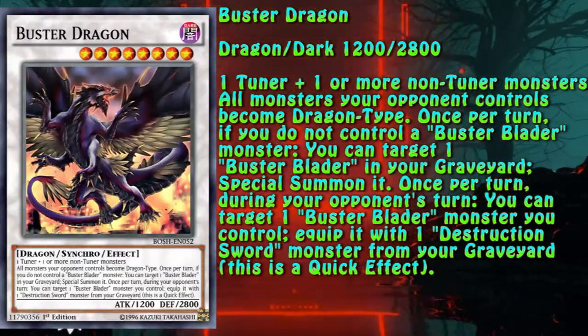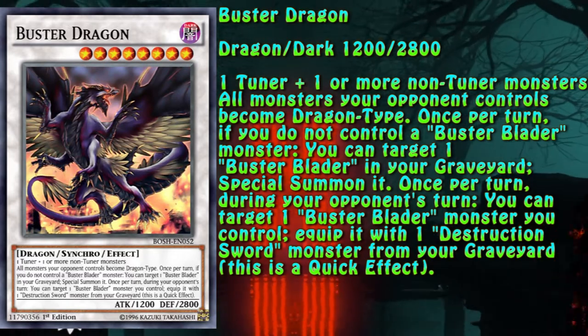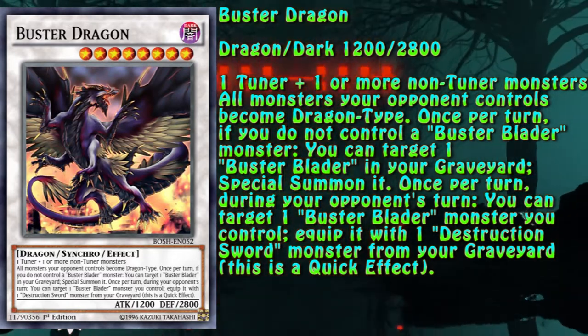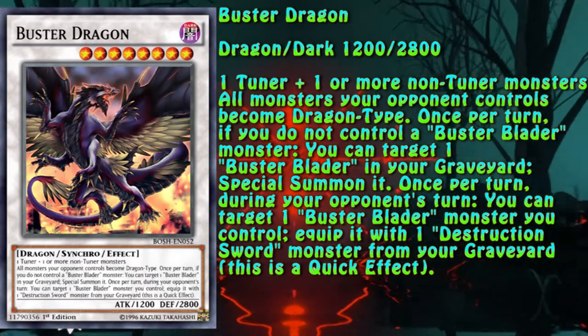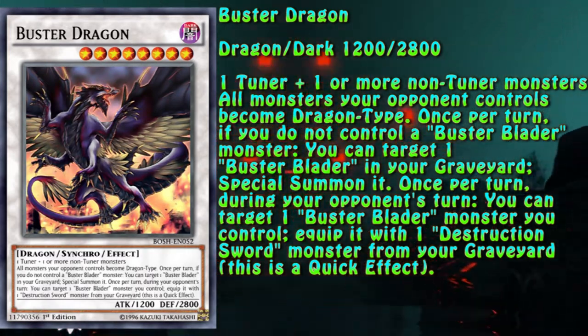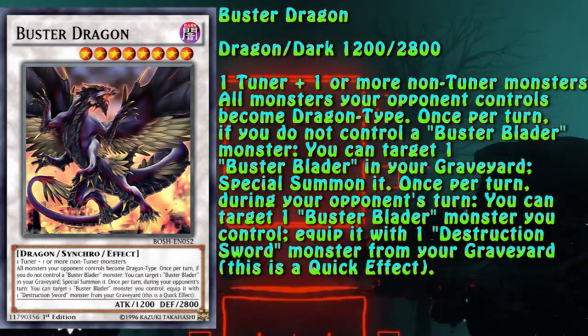Buster Dragon, the synchro monster, has three effects, but only one of those is important for the engine — that being the DNA surgery-esque one. The fact that it summons a Buster Blader from the graveyard is decent, while the final effect can equip a Destruction Sword monster to a Buster Blader monster as a quick effect.